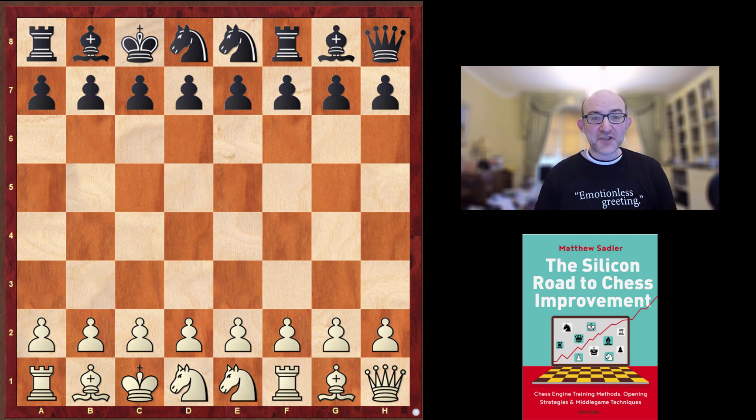Hello everyone, this video is in our Chess 960 series. I'm Grandmaster Matthew Sadler and we are going to be looking at the game between Komodo Dragon and Scorpio NN in the TCEC Chess 960 or Fischer Random Tournament that's currently going on. As always, the engines find incredible things in Chess 960 and in the next 20-25 minutes we're going to try to understand what happened in this very fine and interesting game.